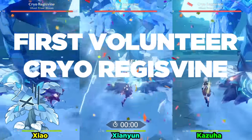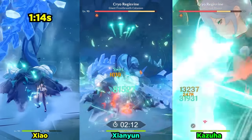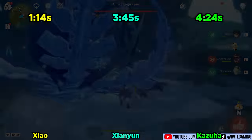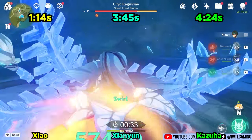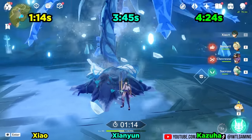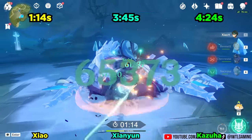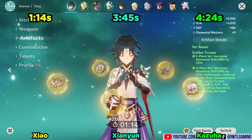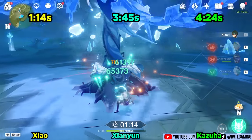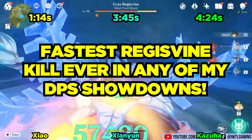Let's hop into our first volunteer as always — the Cryo Regisvine. Xiao came out of the gate swinging hard, dominating this first event. He didn't even need to plunge all over the place, and ironically ended up being much faster than if he had needed to. With a triple E, a critfish build, low HP, the Staff of Homa, and the four-piece Golden Troupe set, Xiao's three E's was able to obliterate the Regisvine friend.